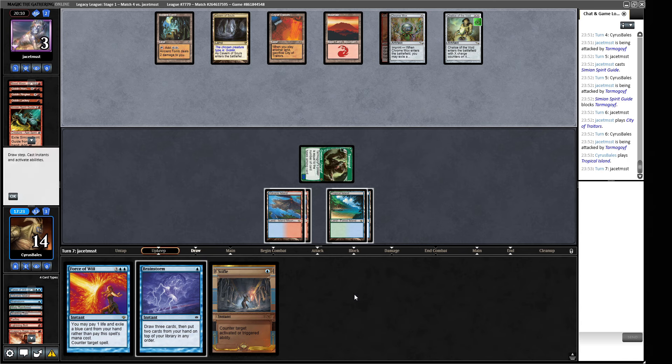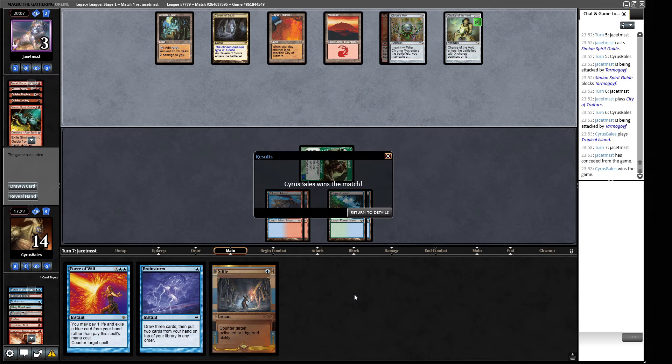We managed to get there — two and two overall. We split games against Goblins. Drawing the removal half of the deck is way better than drawing the counter spell half in this matchup, which is another reason I'd like to play a bunch of Hydroblasts in the sideboard. Let's go to the final round and see if we can go three and two.